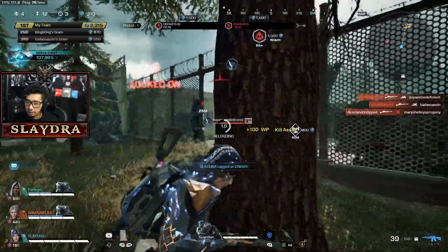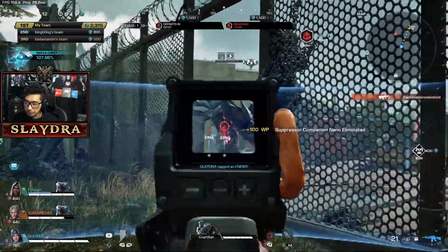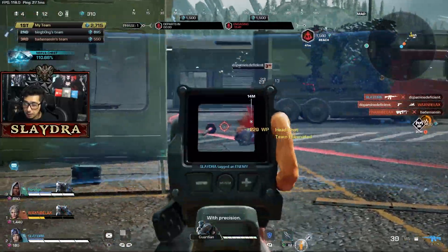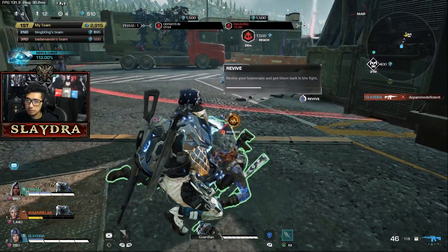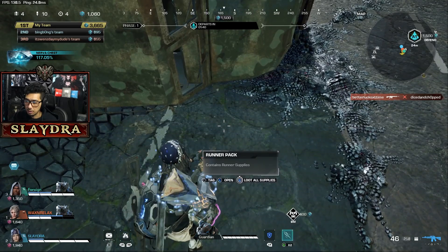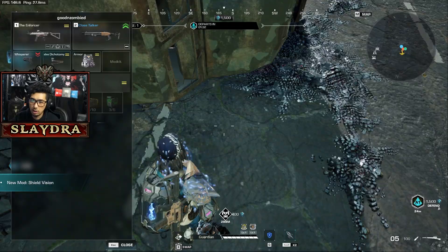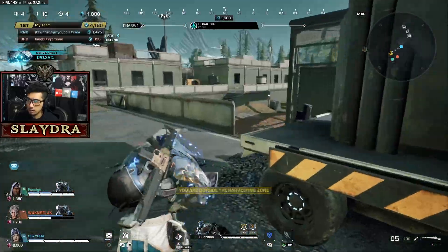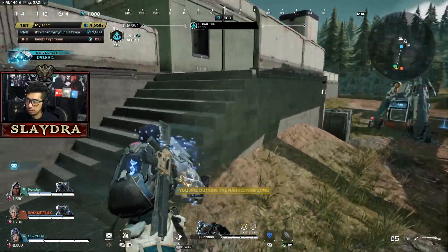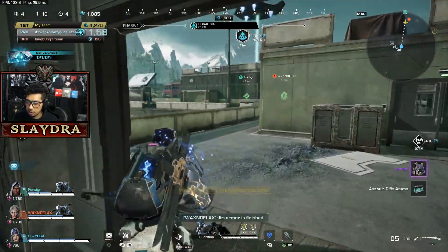I'm gonna knock that guy instantly — I'm gonna wait for my team to push up. That guy got knocked. I need a hand. That's how I get his reboot — it's just another upgrade. On the controller it doesn't really work properly. Got level two armor — that's still level one. I don't know if in squads you need everyone to be there. Either way, I'm gonna go to the buy station so I can buy upgraded armor. Now I have level three armor.